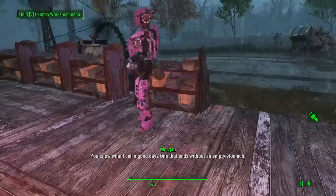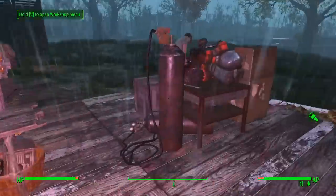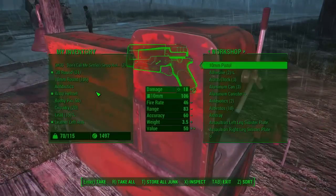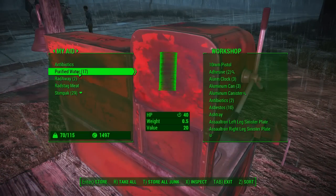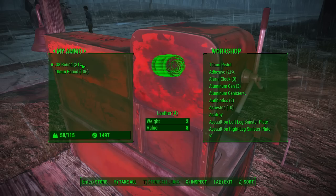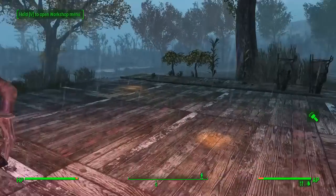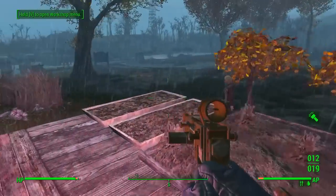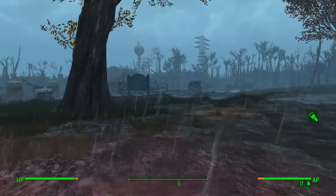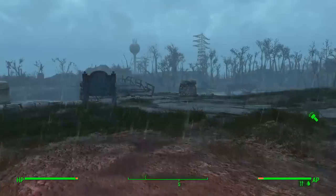Oh yeah, shiny things — garage. I actually have no idea what we just got from both of those. Let's check my junk. Ooh, circuitry and lead and rad stag hide — that's good stuff.